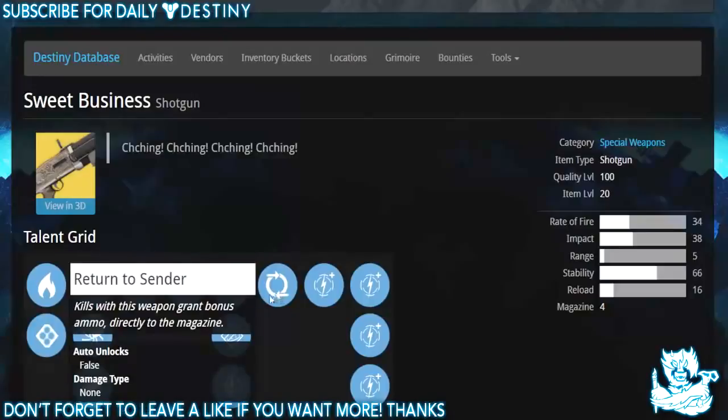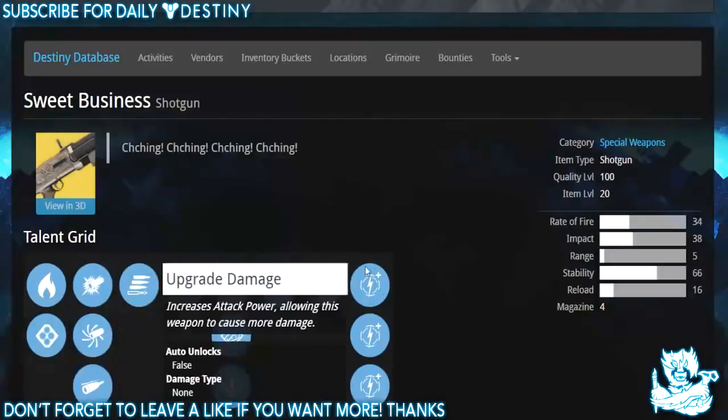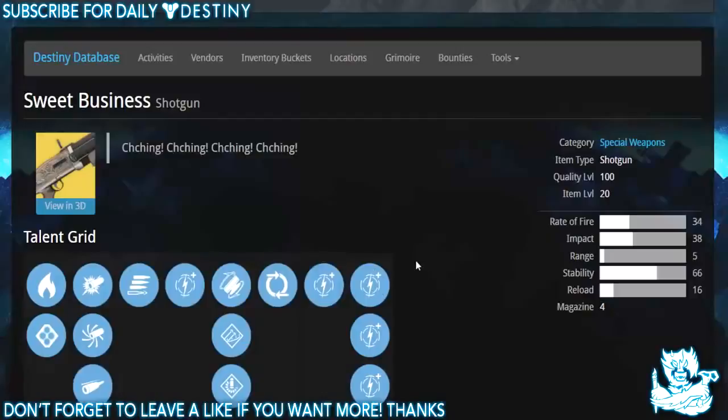Then we have Return to Sender — kills with this weapon grant bonus ammo directly into the magazine — and then another four damage upgrades.